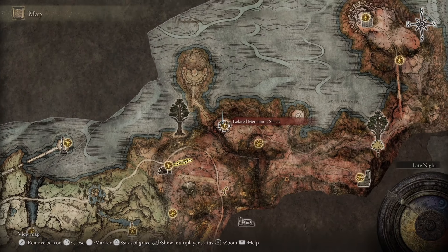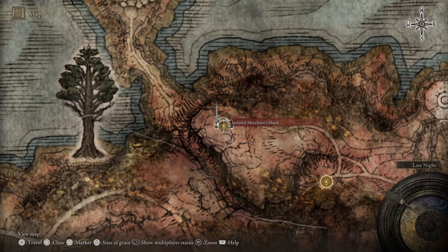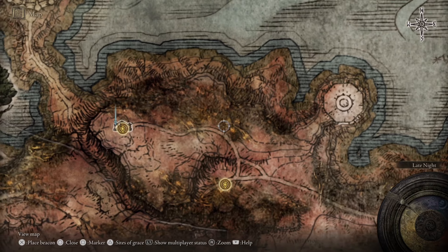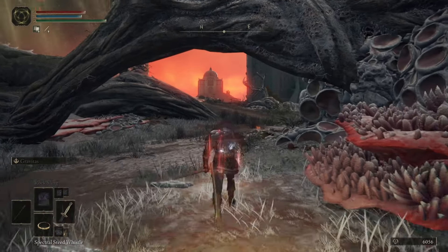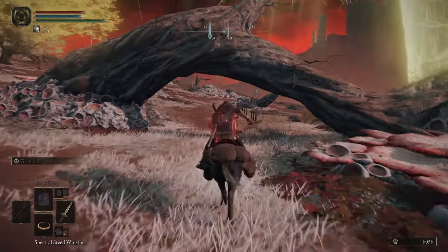So this is a nice easy one. In Grail's Dragon Barrow you simply need to find the isolated merchant shack here on the map. This Sight of Grace will be worth getting as the enemies can be tough on the path to the shack. Simply give the giant dogs a wide berth as I do and come up the side of the cliff to the isolated merchant shack.